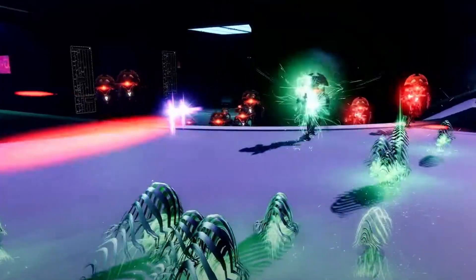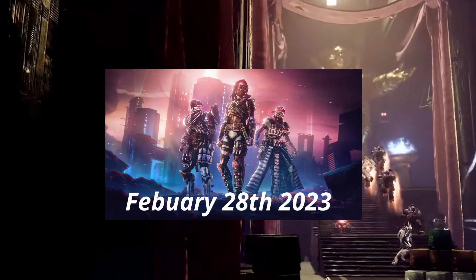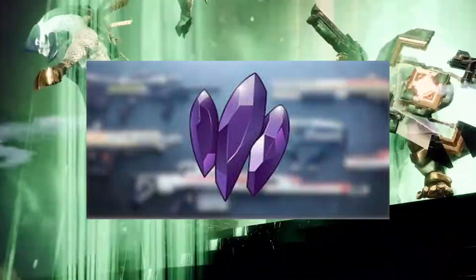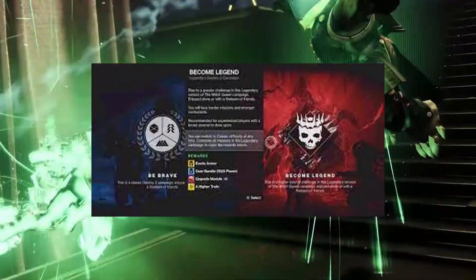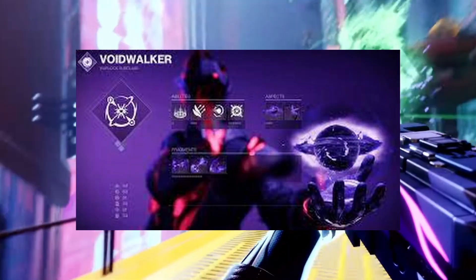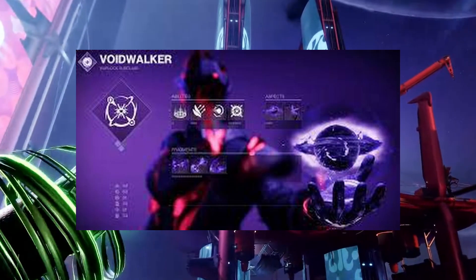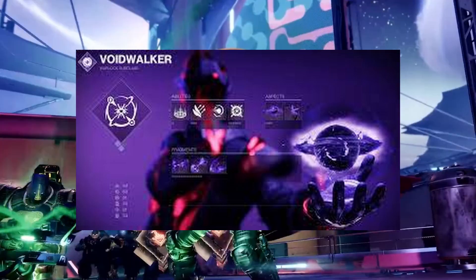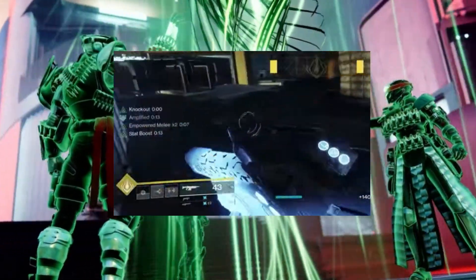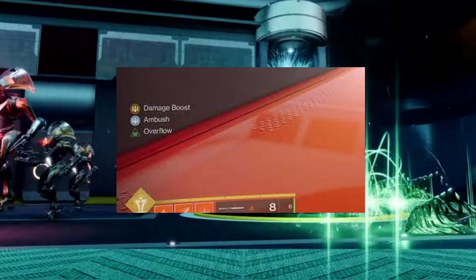Ladies and gentlemen, Lightfall is almost upon us, and while some might be bounty grinding and collecting resources, I'm going to be trying to create the best builds possible so when Legend Campaign rolls around, I can make it as easy as possible for myself. Now I don't know if you all know this, but I love build crafting. It is one of my favorite things in the game — creating a build where you get to watch your abilities come back in 10 seconds, or having so many buffs on your screen that you can't see them at all.